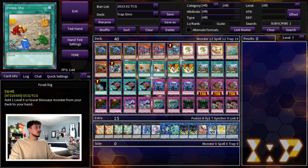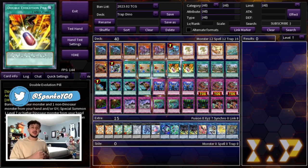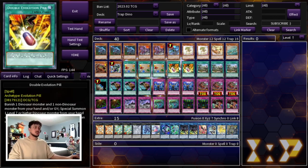We're playing three Fossil Dig for consistency, getting to your Oviraptor. Two Double Evolution Pill — because you're not playing the Scrap Package or Hand Traps, Double Evolution Pill is a little bit harder to get off, and you won't be firing it left right and center like in OTK versions. However it's still really powerful, searchable off Archosaur, and you're focused on getting Link Monsters to the Graveyard to make Double Evolution Pill live. So you still need to be playing two.